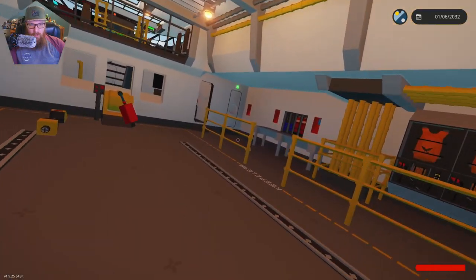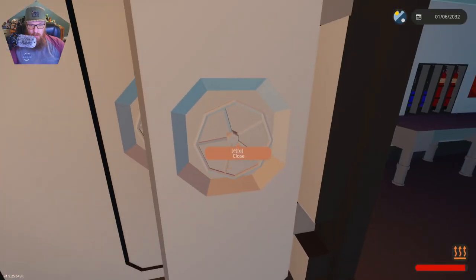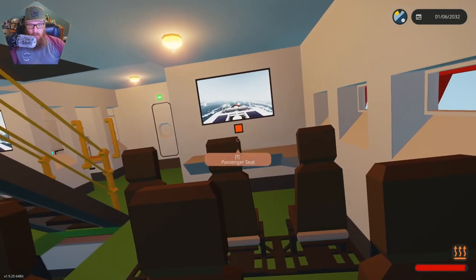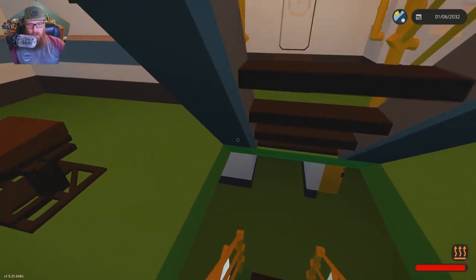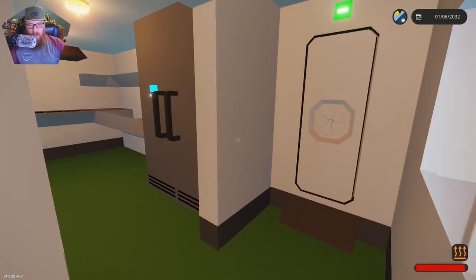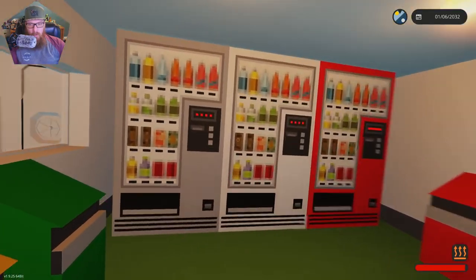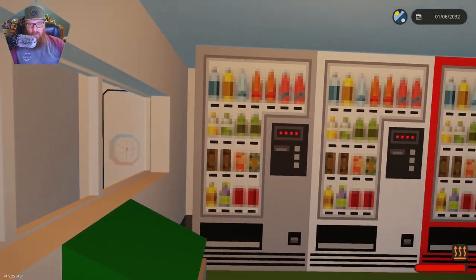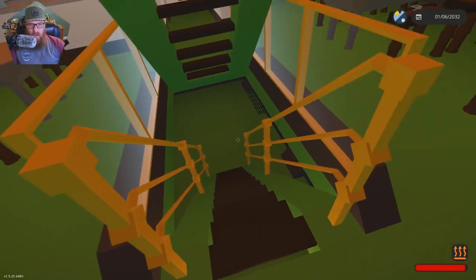It gets a little rough out here but it's all right. Yeah, that's pretty nice — there's a little camera so you can see what you're looking at. Dining quarters, mess hall — oh, a vending machine! One of those Snickers. Yeah, that takes us to the aft.